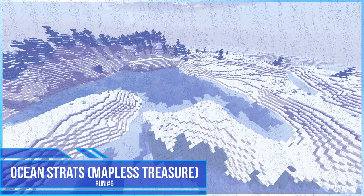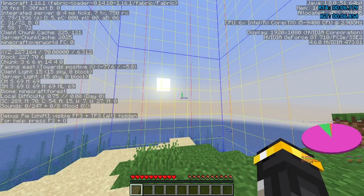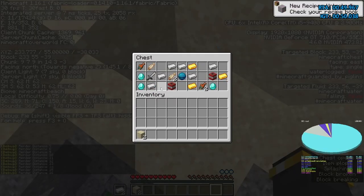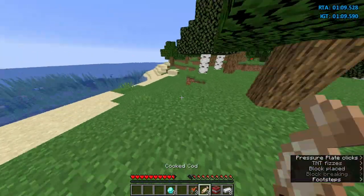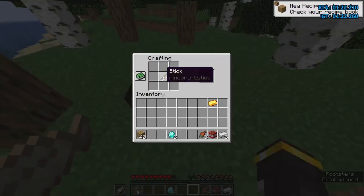Ocean strats — mapless treasure. The second way to run an ocean run is to do a mapless buried treasure. With the help of this strat, you can find a buried treasure without using a map. I'll leave a link down below of how to do a mapless buried treasure. After you loot the treasure, you can mine 2 logs or blow up some wood with the TNT if you got some from the treasure. Now just keep playing like the shipwreck strats.